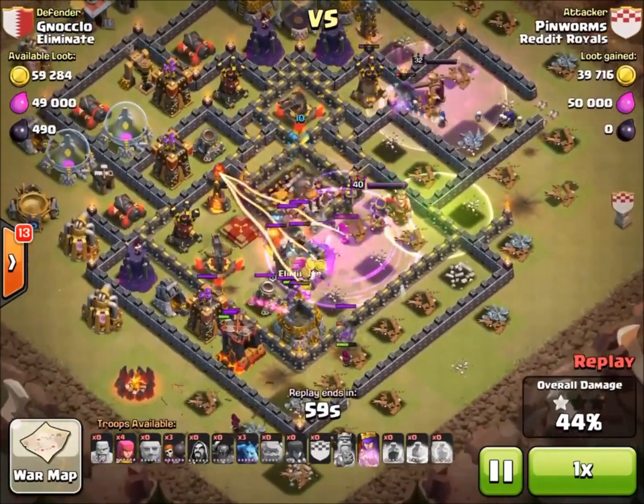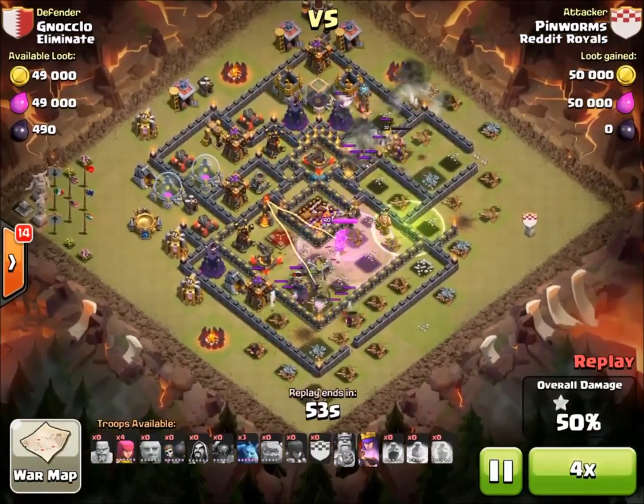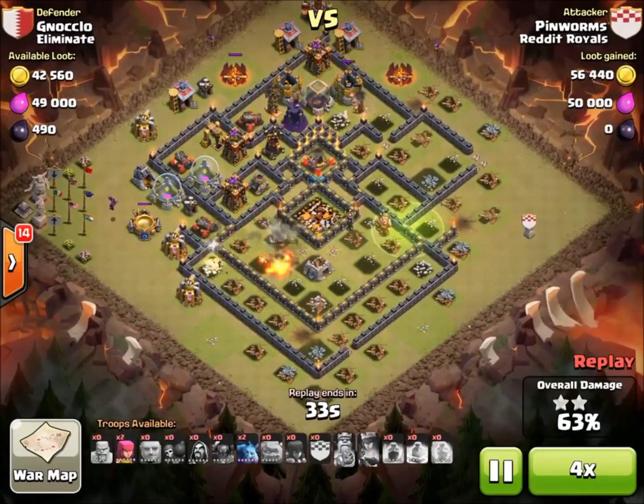The king can't really decide where he wants to go — he decides to go to the top. At this point we're just in the core, everything's going crazy. I'll just speed it up and you can see we got a pretty good percentage on this base.